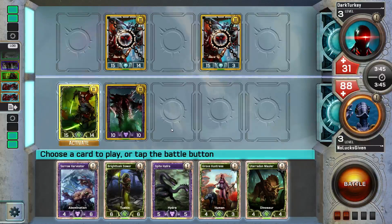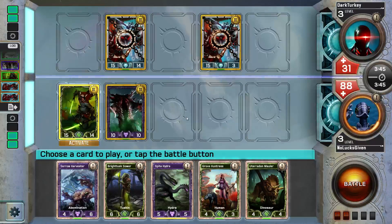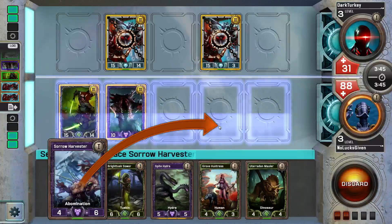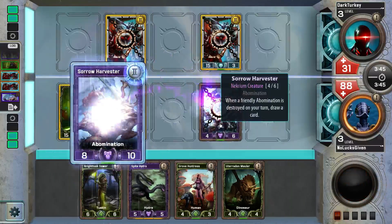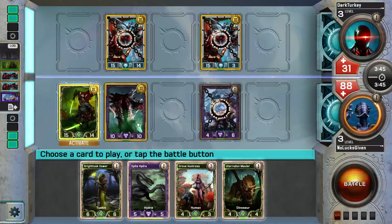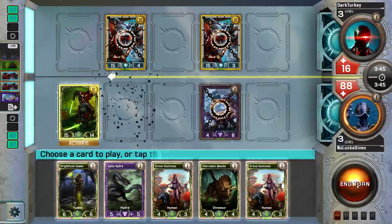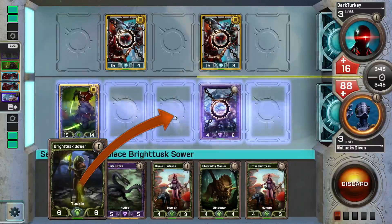I get to hit my opponent for 15 here. I can play Sorrow Harvester and that's kind of free — I would get to draw a card. What's tricky is because of this plus-three plus-three I have, the Bright Tusk Sower could also trade, but I could still play it. Let's play the Sorrow Harvester, see if I draw anything better. I can also pump here and then Bright Tusk the one-one post combat. I drew a Grove Huntress, so now we can go like this — it just lets me get a free six-six.